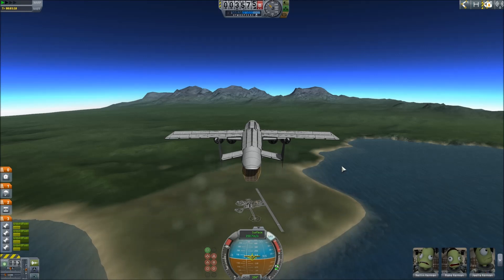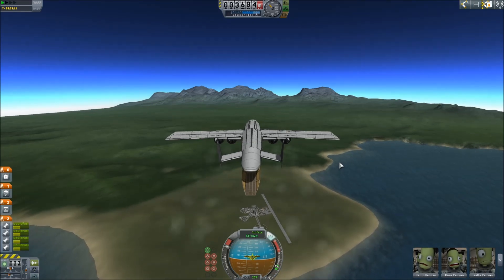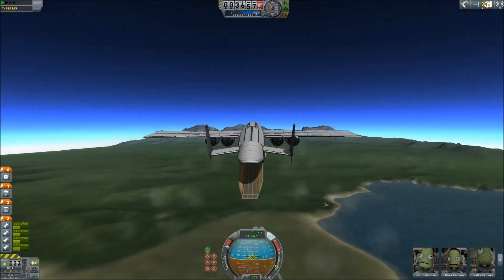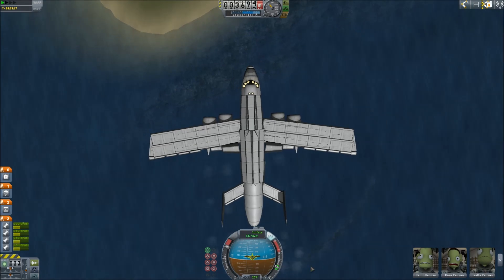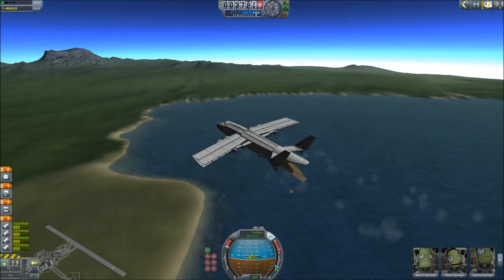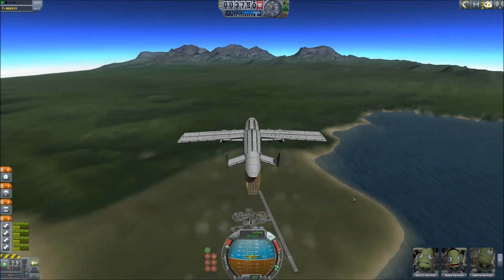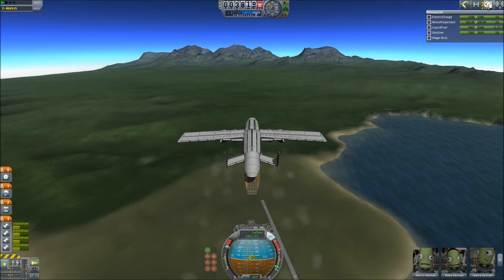We're coming in on a fairly nice trajectory but a little to the right, so I'm going to correct a little to the left. I knew this craft was going to be really heavy when I made it, so these rear wings are for lateral movement. Things are looking good - we're about two kilometers out coming up to the moment of truth. Everyone's looking very concerned and worried; this is a big operation.